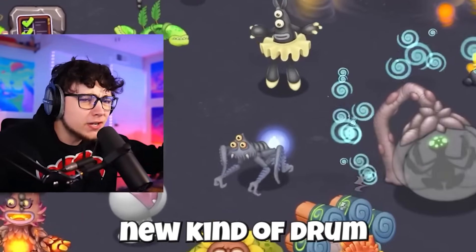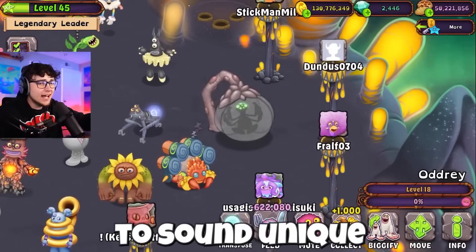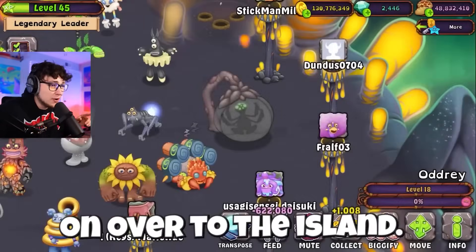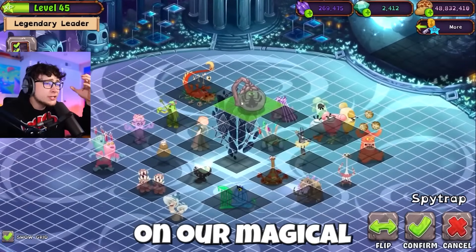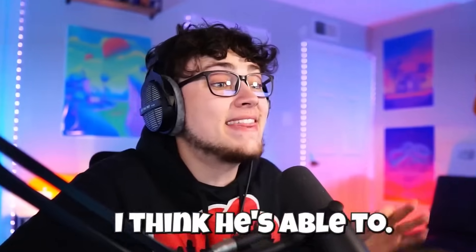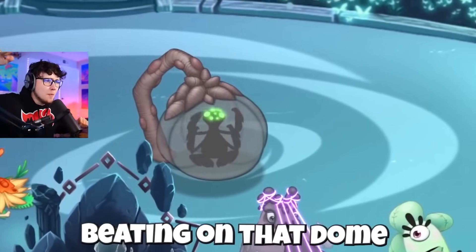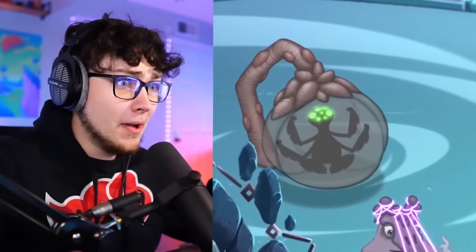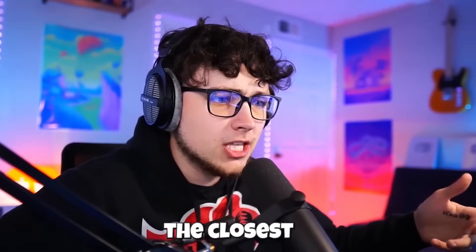Let's hit Light Island and grab Spy Trap. He should be bringing like this new kind of drum vibe to the island — he doesn't typically sound like the normal Drumpler, he has his own little accent so I'm sure he'll sound unique. Let's transpose him on over. I love that sound effect. Let's speed him up and place him on Magical Nexus and see if he fills the drumming void. He's kicking in strong, beating on that dome and giving us like a ricochet sound. He's getting aggressive — we're getting that extra drumming sound. I don't think we have a single drummer on the island actually, so he's the closest form of that.